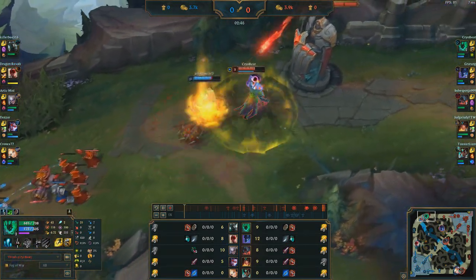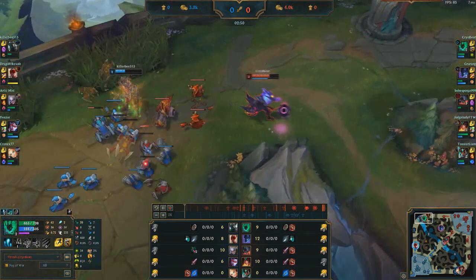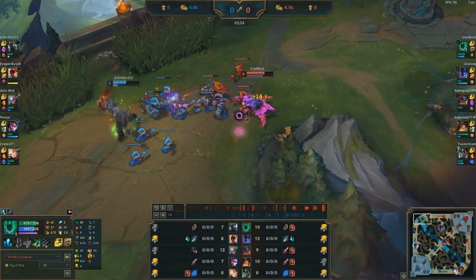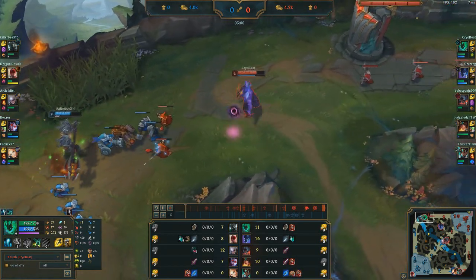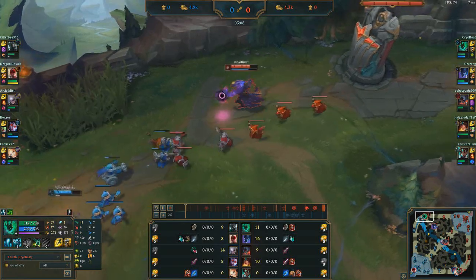Here Mordekaiser goes a bit too close so I'm able to get one tower shot on him. I don't think that's enough to get a kill — I could flash but there's no Flay to follow up. I've got Exhaust because our support doesn't have it and I'm pretty scared of Mord — hoping to get Exhaust on him before he goes into shadow realm, or on Vayne, or on Diana before she bursts.